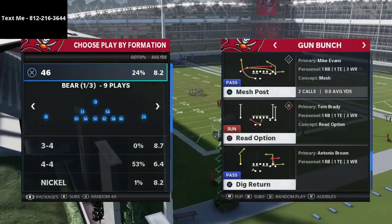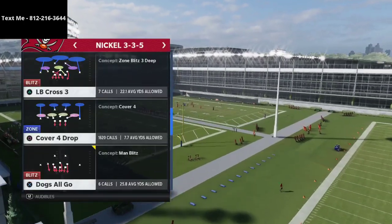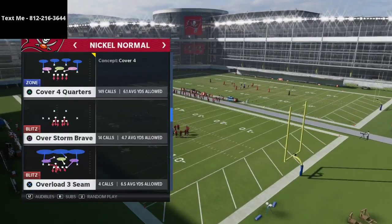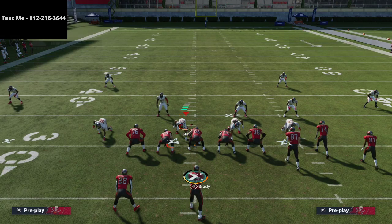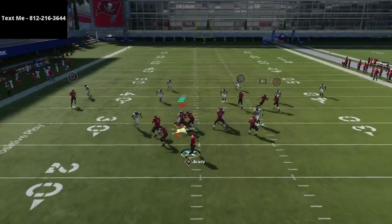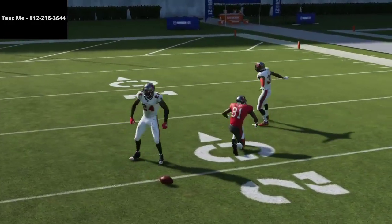I want to break down a very simple play that you can use to absolutely destroy Cover Four — it's the Clear Out SE Out from the Gun Bunch in the Seattle Seahawks offensive playbook. If you run my Bunch Tight End offense you can run both Bunch Tight End and Bunch from the Seattle playbook. If you just call this play stock, you'll see you have a decent chance, and this is where people who run match defenses get themselves in trouble.